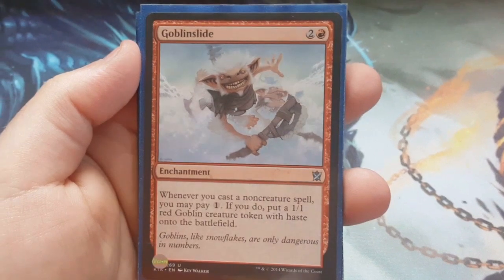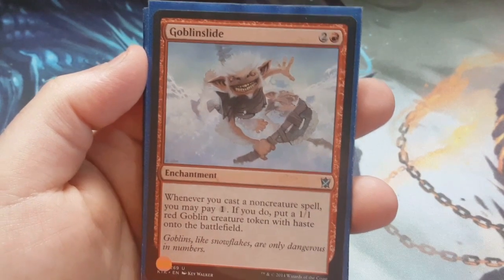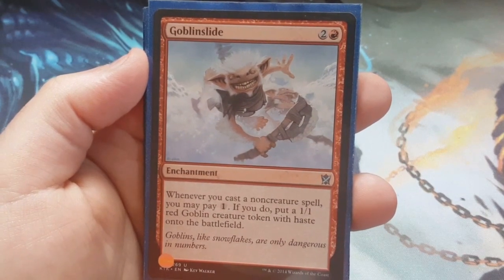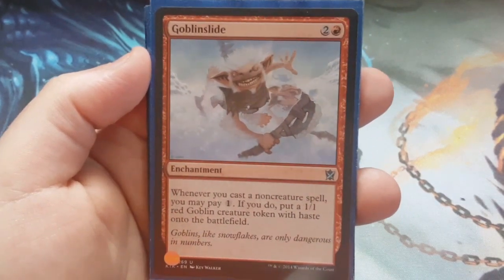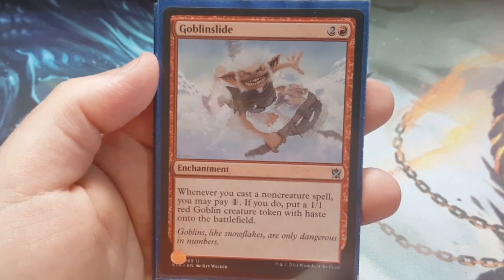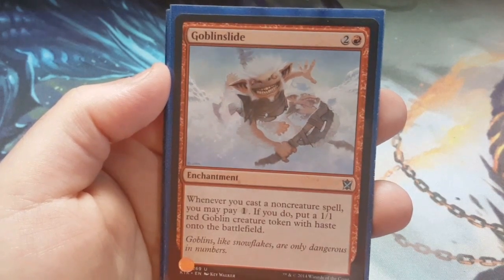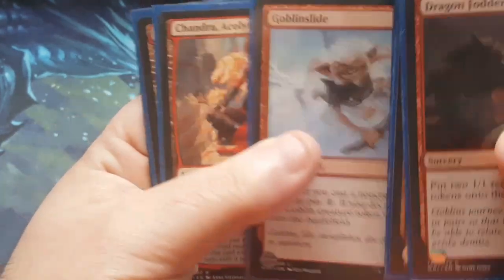Goblin Slide — it was between this and Goblin Warns. I chose Goblin Slide over Goblin Warns for a reason: I have many instants and sorceries to play. Goblin Slide is good in the instance where I don't have any other creatures in play. Goblin Warns requires you to sacrifice two already in play, and they have to be goblins — whereas not every single creature created in this deck is going to be a goblin. Goblin Slide got the nod because it doesn't require something already in play; it requires you to play something, which this deck plays a ton of.